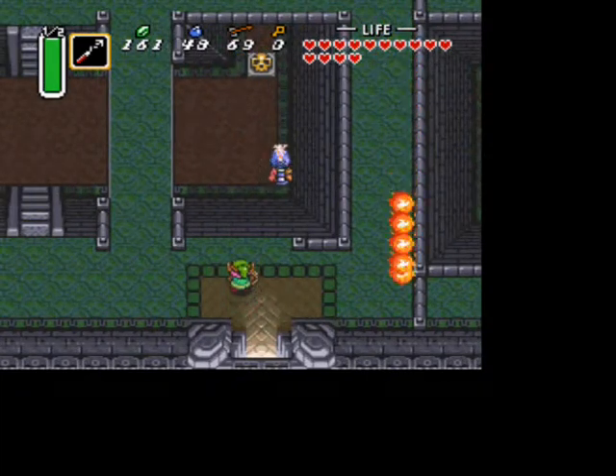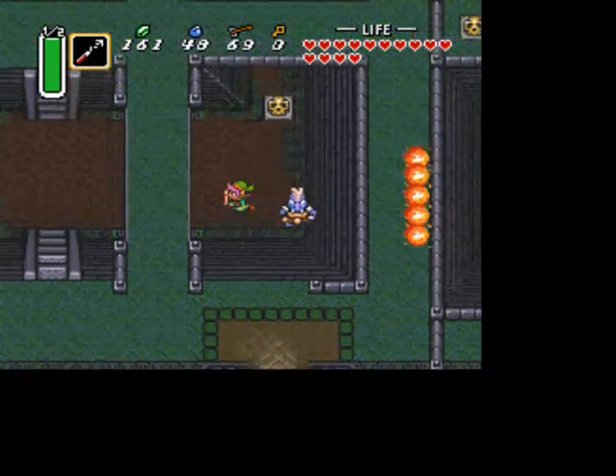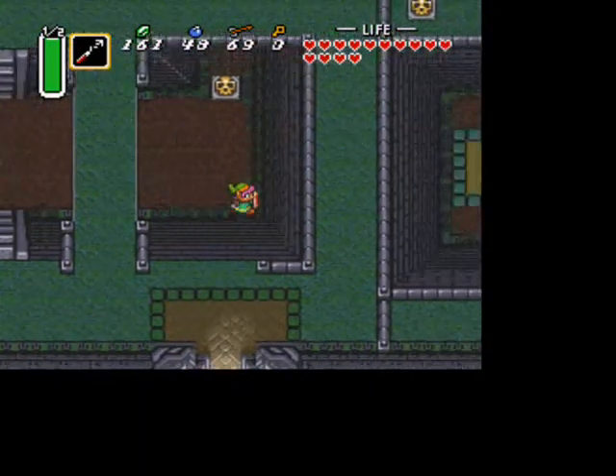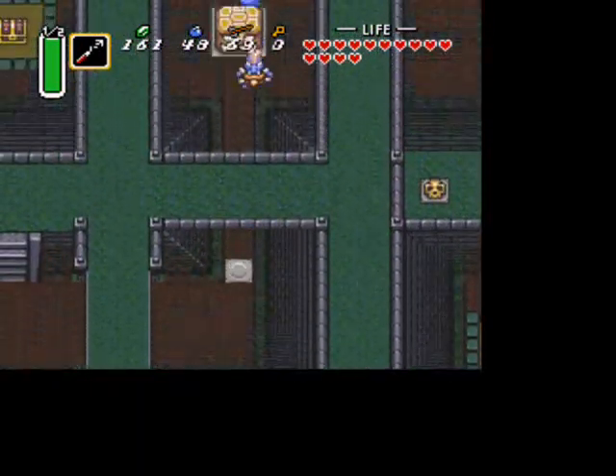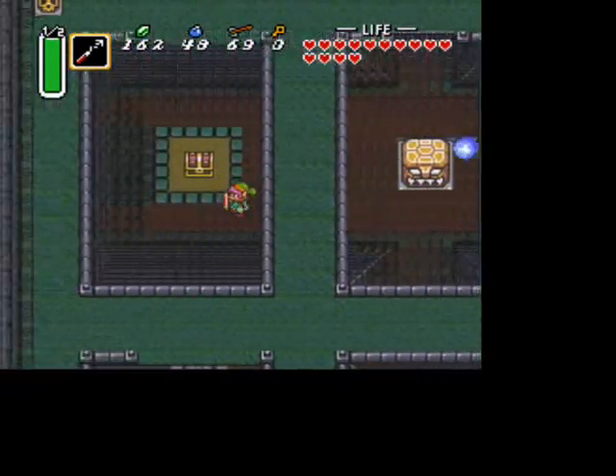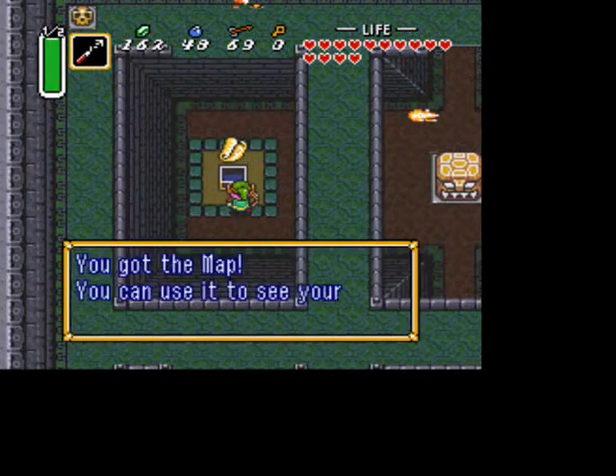This dungeon can get really annoying because it's pretty big with a lot of rooms, but since you've got this guide, don't worry. Just jump down at the first chance you get, and then open the treasure chest for the map.